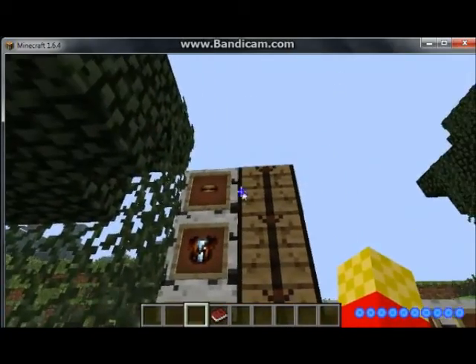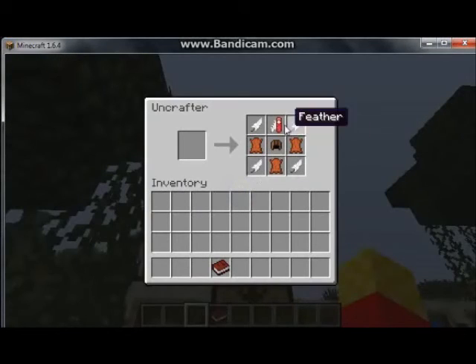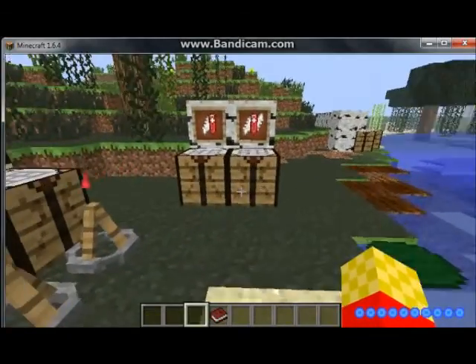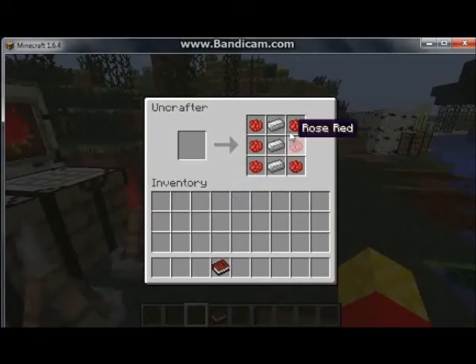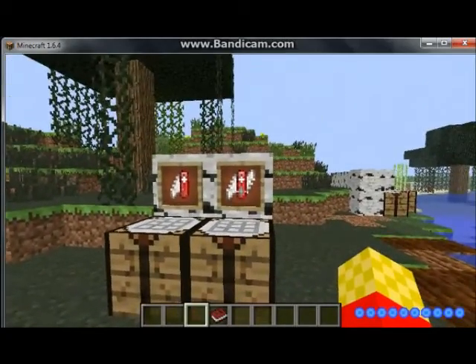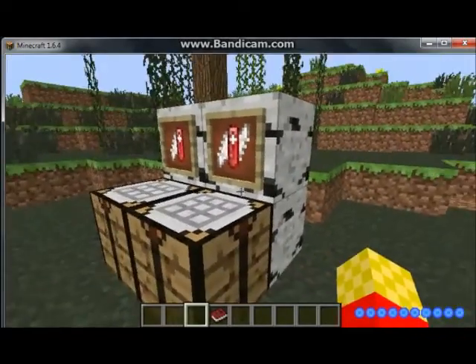To craft some of this stuff - the helmet, it's like camping armor. So you need this main piece in the mod. To craft it, you need the rose red dye and iron in the middle. To craft the version two, you need the camper's tool version one and iron, but it's the opposite - you switch positions.